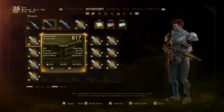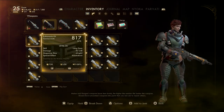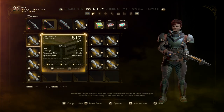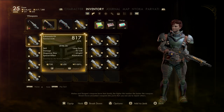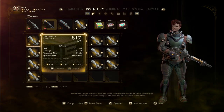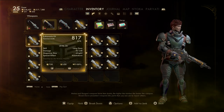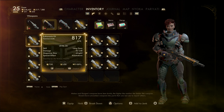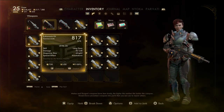Besides duplicating weapons, you can also do armors, consumables, and mods — there's a lot of stuff you can do. If you want to make copies of weapons or armors to give to your allies, you can do that. If you want to get a lot of really powerful consumables, you can also do that.